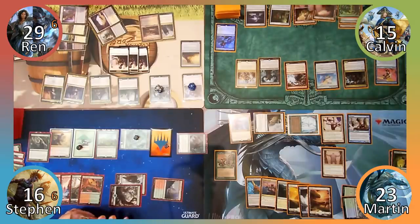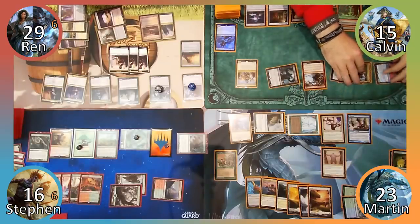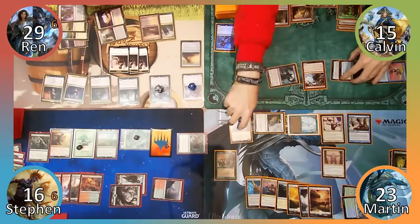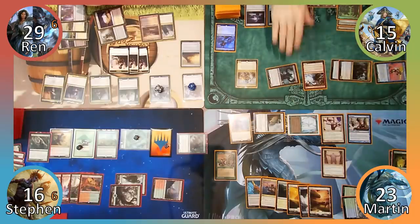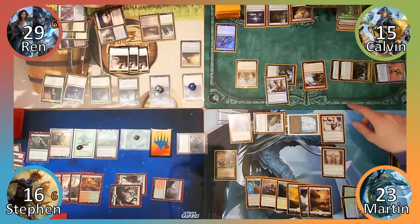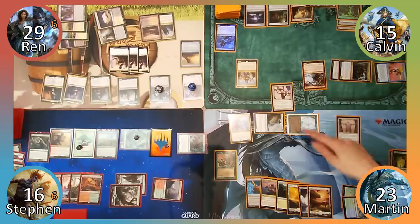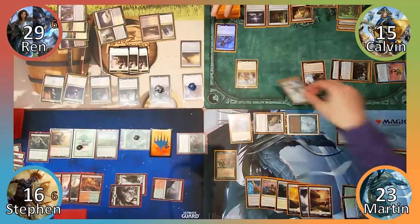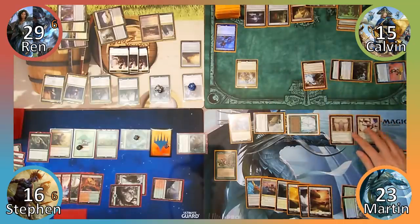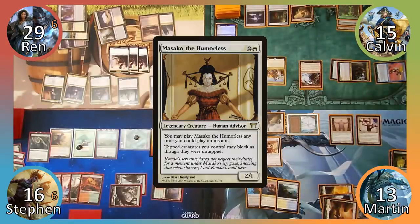Calvin plays a Swamp and equips Cobbled Wings to his Plunderer. Moving into combat, Calvin attacks Martin with his Plunderer, Ravager and War Kite Marauder. He uses the Marauder's ability to make Arcades a 0/1 with no abilities until end of turn. Martin blocks the Ravager with Gomazoa and his Familiar. Before damage, Martin uses Gomazoa's ability to put the Jellyfish and Ravager on top of their owners' libraries and then takes 10 damage. Calvin passes the turn. Martin responds by flashing in Masako the Huatli and then proceeds to his turn.